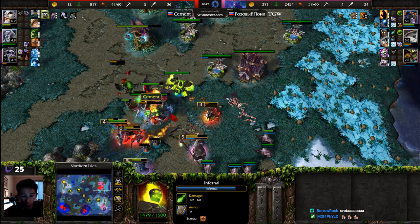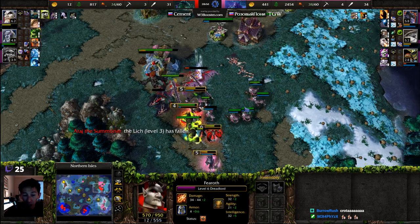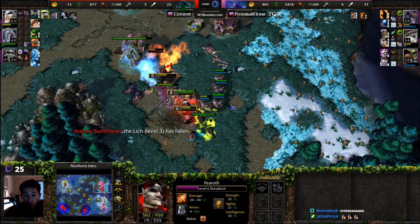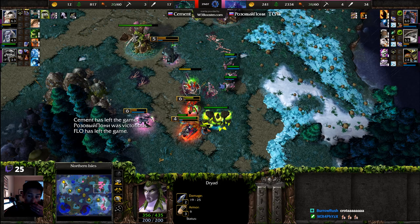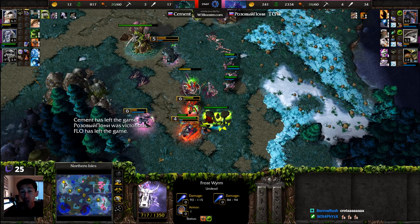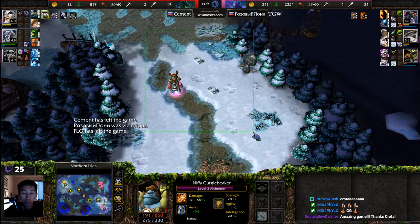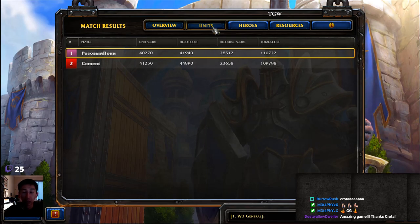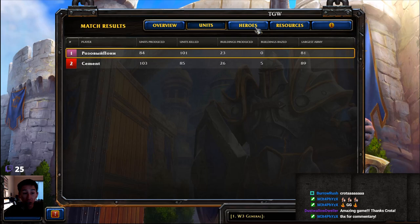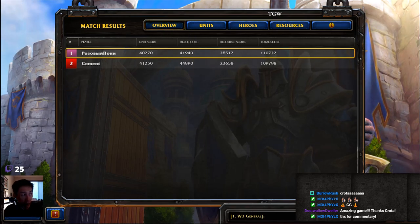The Infernal getting that Immolation damage across more units — just saying 'I too have Immolation and can rack up damage.' The Lich could be in trouble — Lich gets taken down. There's a sleep. Both sides still fighting their way through. The Lich falls at level three. Breath of Fire — Dryads now going after the Destroyer and Frost Worms and able to clean them up. Without Crypt Fiends, those Dryads were able to stick around far too long, and Cement loses the game. He still had an expansion down to the south. Great game — hope you guys enjoyed it. Let's take a look at the final scores. Cement actually had a higher overall hero score, but TGW was able to outlast his opponent overall. Thanks for watching, thanks for listening — hope you guys enjoyed it.